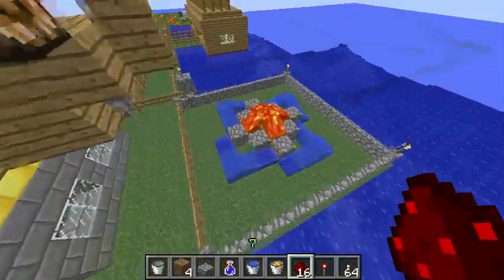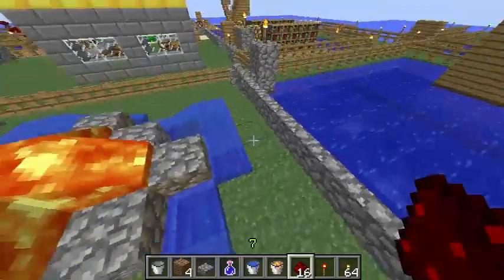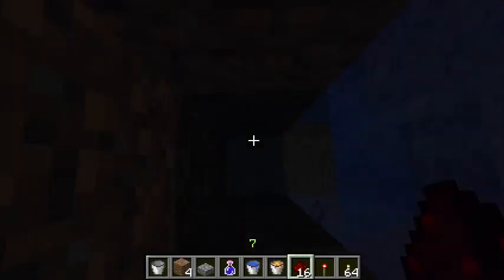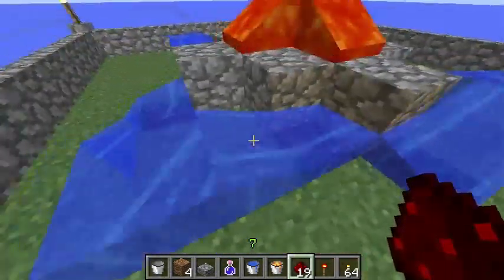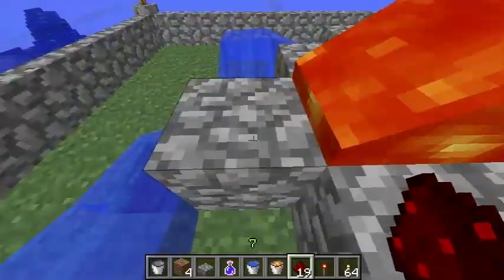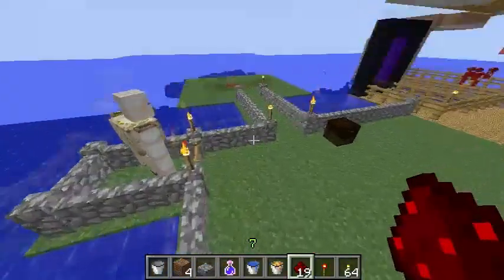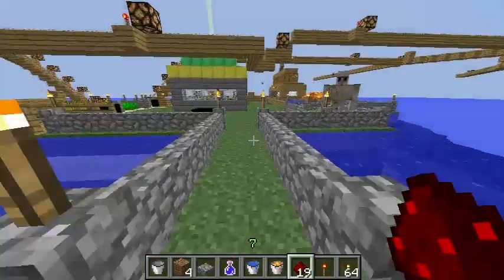Lastly, this is a cobblestone generator. The way it works is the lava flows towards the water, causing this to turn to cobblestone. Anyway, that's it for what I know about water and lava — I'm pretty sure there's more stuff but I forgot about it.